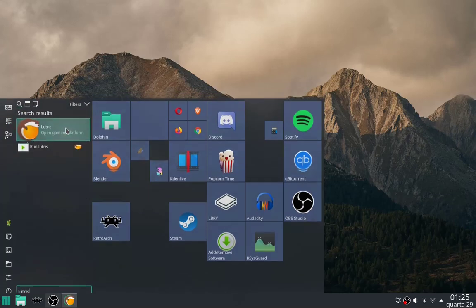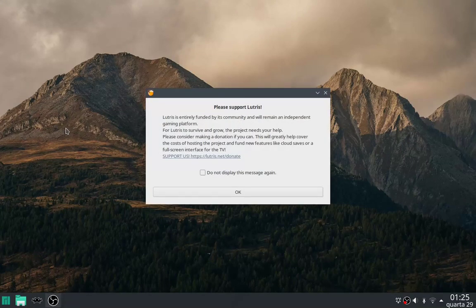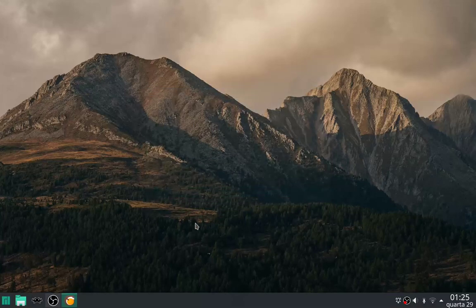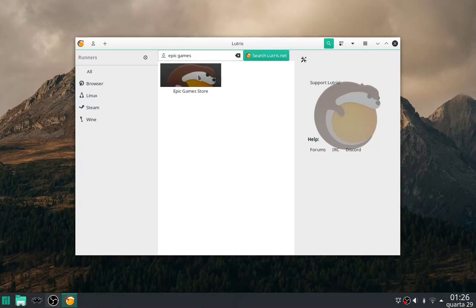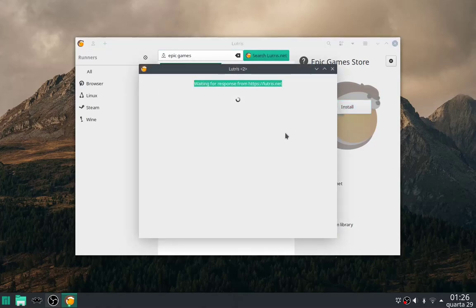Now let's open up Lutris. Don't forget to support Lutris. Search for the Epic Game Store on Lutris.net, click on that Lutris.net button, then click on the Epic Game Store and install.